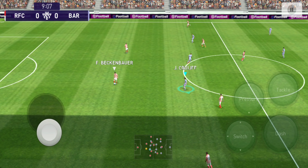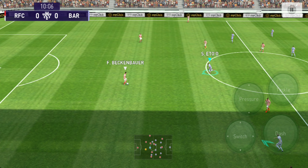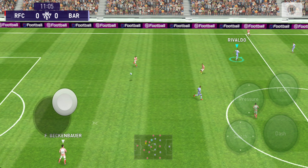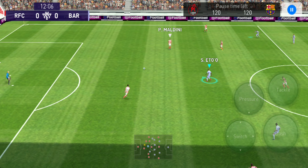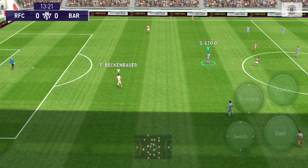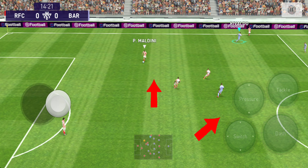It's pretty much impossible to take the ball away, but I'm going to show you today how you can effectively steal the ball from them. The other day, as you can see here, I faced this opponent and he started immediately after the kickoff to backpass. How do we take the ball from players like this?